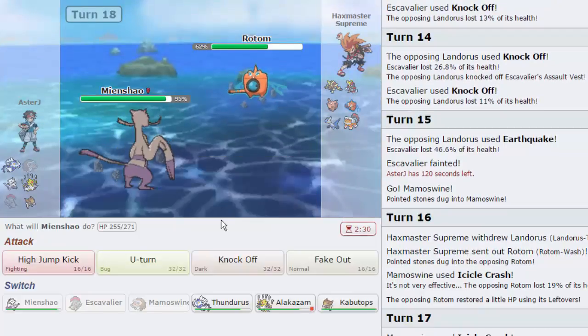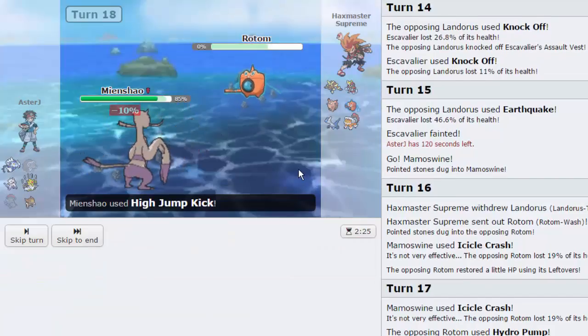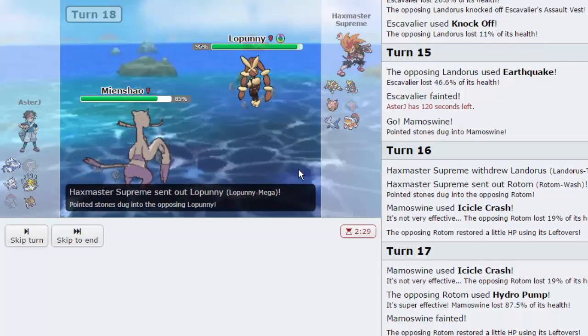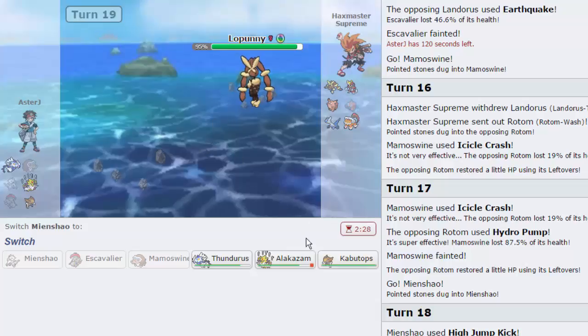Now we can go to Mienshao and just fire off a High Jump Kick, which is exactly what I'm going to do. We are able to knock out the Rotom — awesome. Now there is pretty much nothing standing in the way of a Kabutops sweep, except for Fake Out plus Sucker Punch. His Clefable is a little bit healthy as well. Lopunny comes in — there's nothing I can do to this thing. It's going to go for Return and knock me out. I go for High Jump Kick, he goes for Return, and down goes Mienshao to a crit — I don't think that mattered at all.